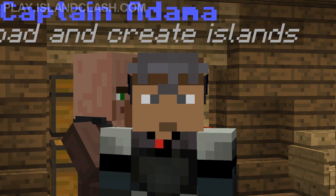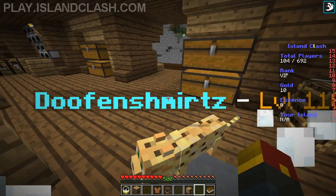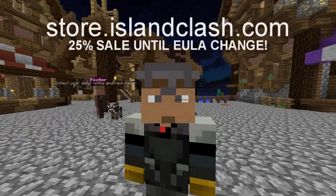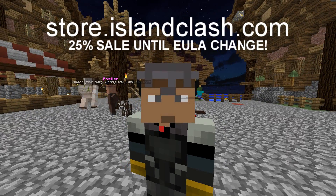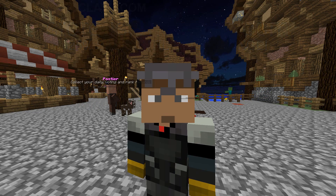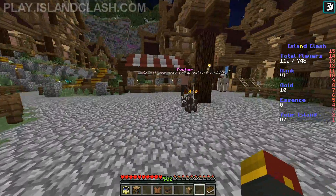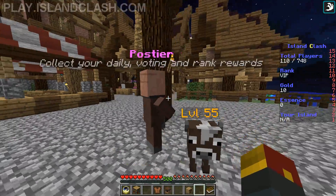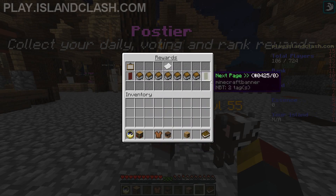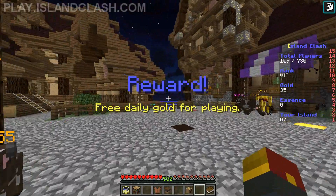Before we bother the captain to make us an island, though, we're going to need to get some gold. Precious monies on Island Clash. The easiest way is just going to be to buy it. You can find a link to the store in the description. You can only buy it for a little bit longer because they're getting rid of all the EULA stuff. But there are tons of free alternatives now, which I'm going to show you. First one is actually right by spawn. It is the post-year. You can actually right-click this villager here to collect daily voting gold, all that good stuff. We got all these rewards. I'm going to claim it. Reward number one. We just got 25 gold for doing that.